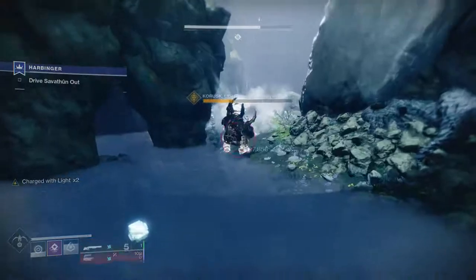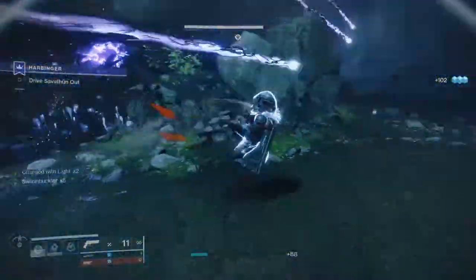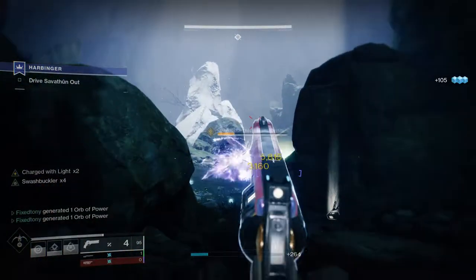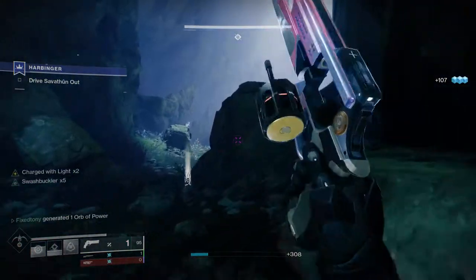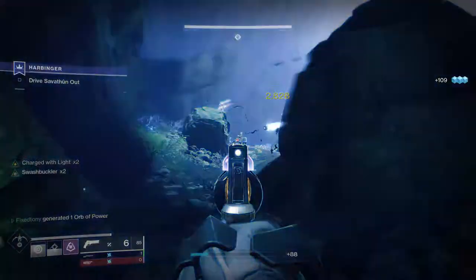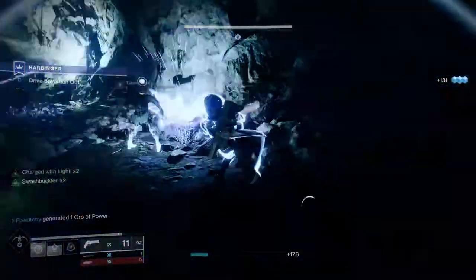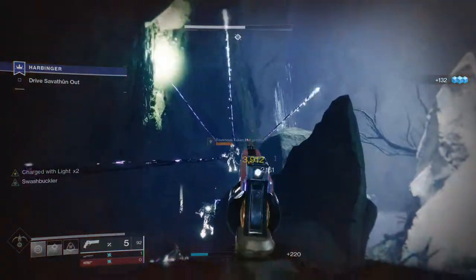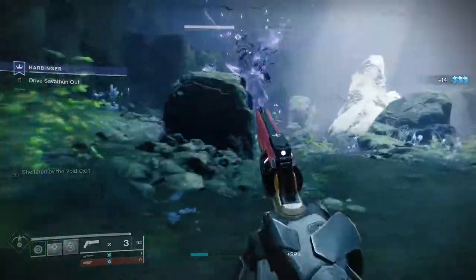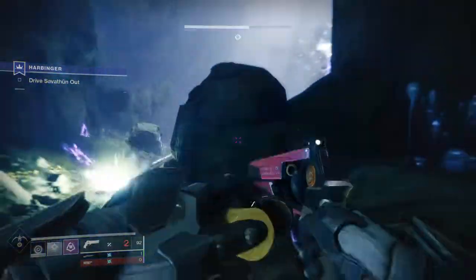As you guys can see I was not using something super meta — I was using Fourth Horseman, which is bursty but not the most bursty option. This was really me just loving Fourth Horseman, but also wanting to show you guys this is not hard. Every encounter can basically be summed up as: just survive and you'll eventually kill it. I was using top tree void for this one because the invisibility on dodge is just better. I was also using the helmet that gives you health back for my hunter — from the gameplay you'll see how many times I almost died without it. It's a really good PvE helmet as well.